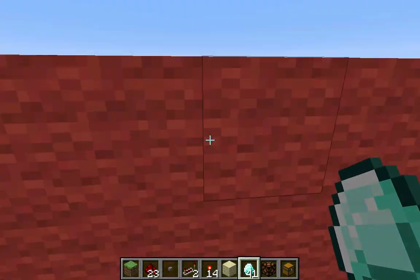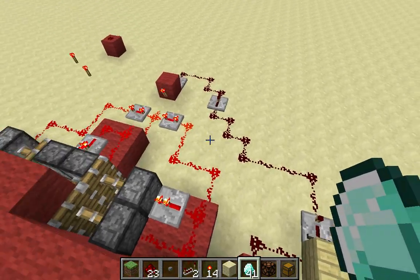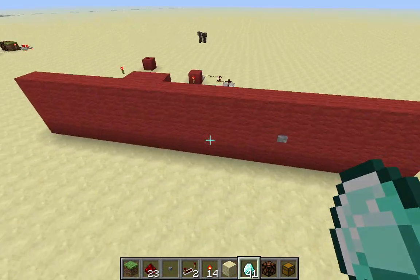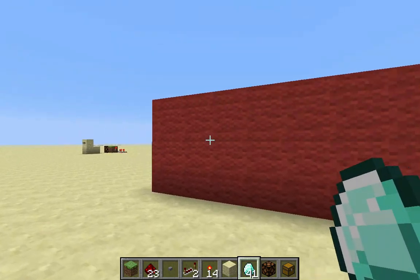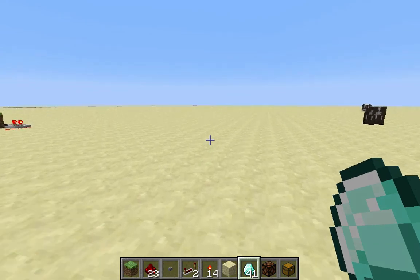And so yeah, that's a very simple T flip-flop gate. You see right here, I have it implemented here. Please don't criticize me on this wiring — I'm not a pro at redstone. So yeah, that's all I'm going to bring to you guys today. This is DankyDrakeH2O, signing out.